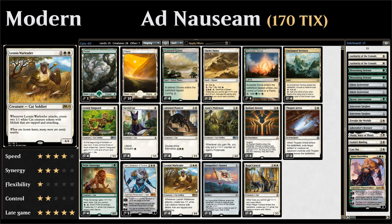We also have Leonin Warleader, another powerful four-drop from M19 — four mana for a 4/4 cat soldier. Whenever Leonin Warleader attacks, you make two lifelinking cat tokens that are also tapped and attacking. It's a card that can get out of hand very quickly, especially if it's backed up by some anthem effects.